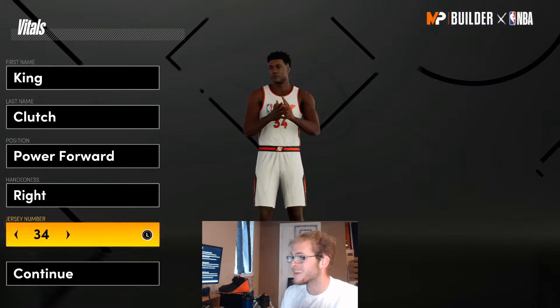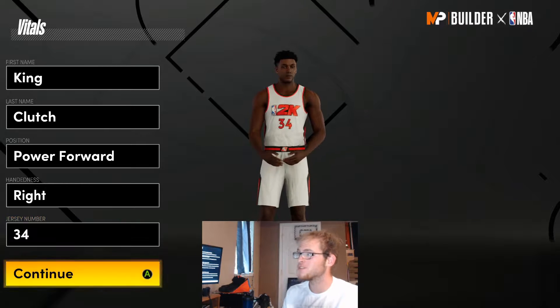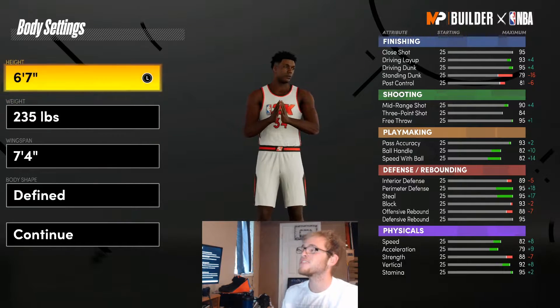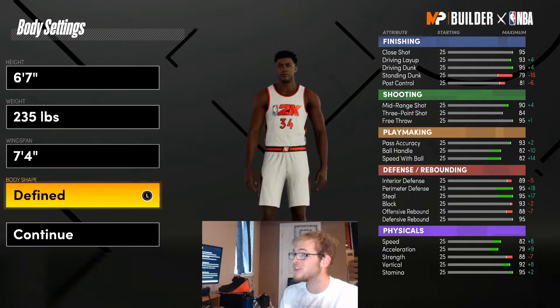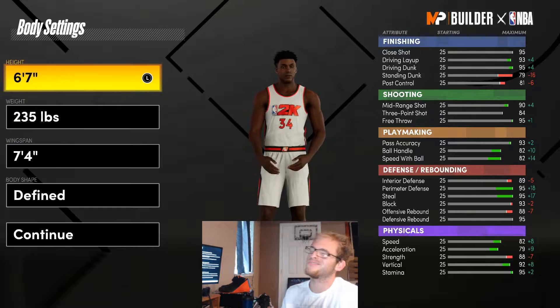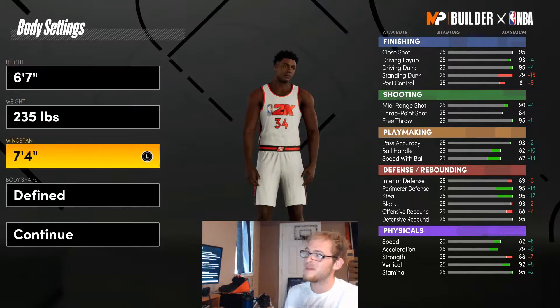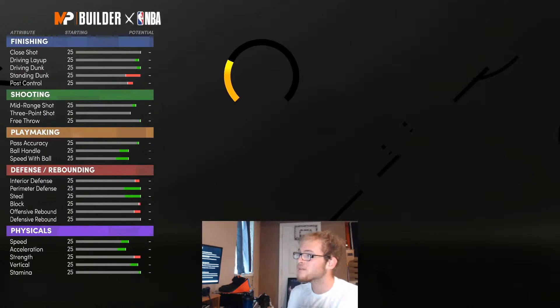So for this build, I'm gonna go power forward, right hander, number 34 — jersey number doesn't matter. I would definitely go power forward. I'm gonna make this build a little bit shorter: 6'7", 235 pounds, maxed out 7'4" wingspan and defined body shape. You can go higher, I know this isn't his actual height, but when you make a build 6'7" with max wingspan you can get a crazy amount of badges.